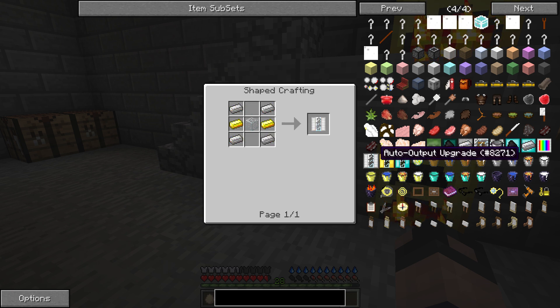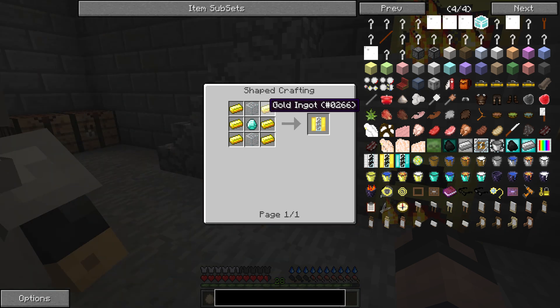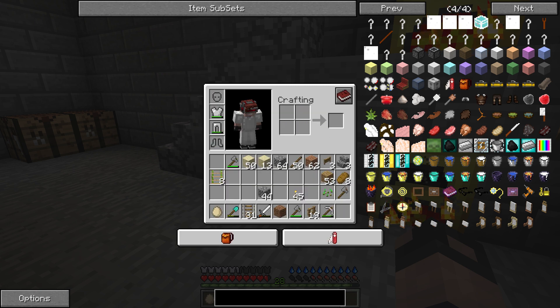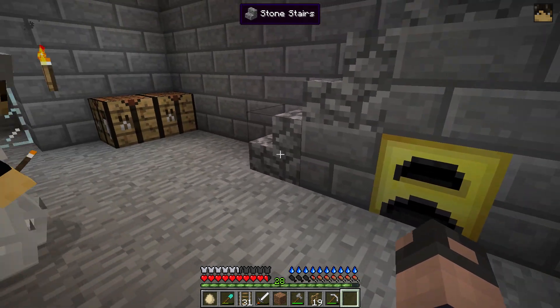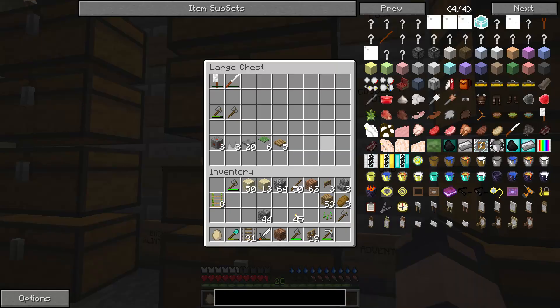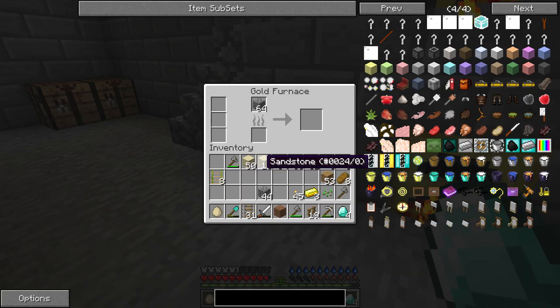There we go — auto output upgrade and auto input upgrade. One uses diamonds. What do we want — auto input upgrade? So gold down the sides, a diamond. Shall I use a diamond for the auto input upgrade? Should we try it? Are we going to be using it now though? Well, we could just shove all the cobble into a chest and it would automatically smelt it. Where would we put the chest? It'd have to be adjacent — next to it.